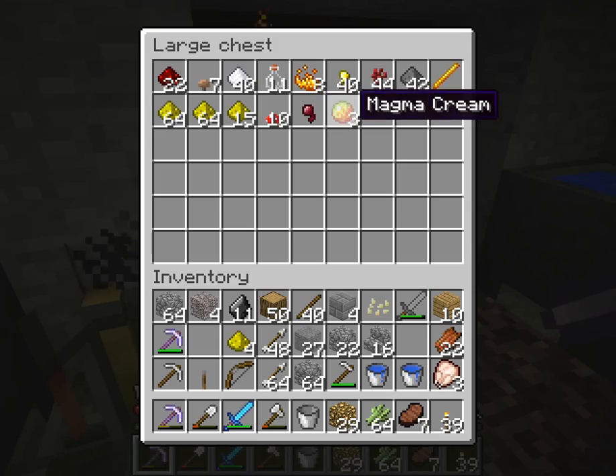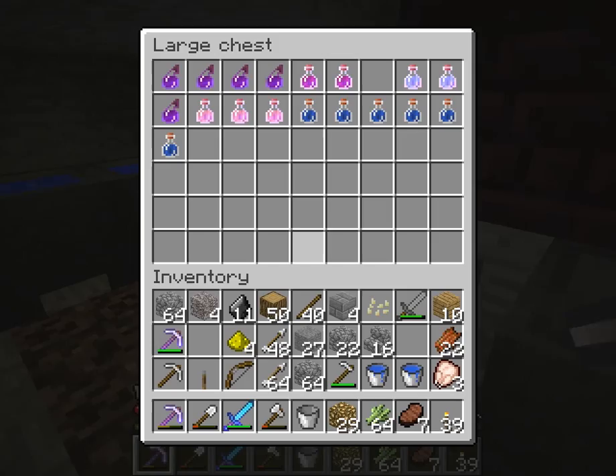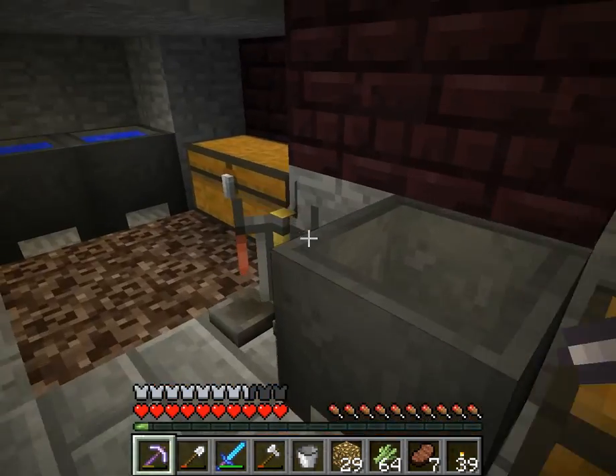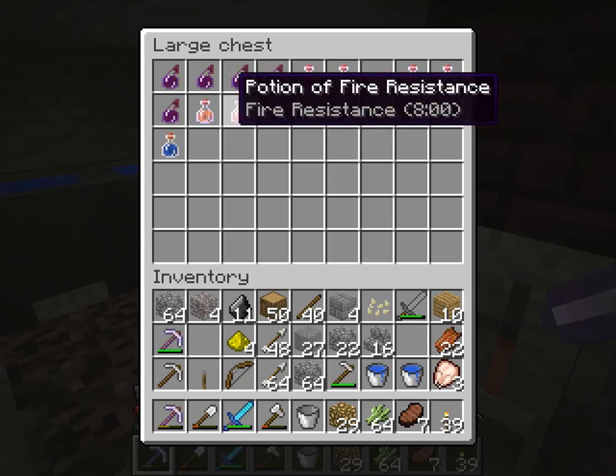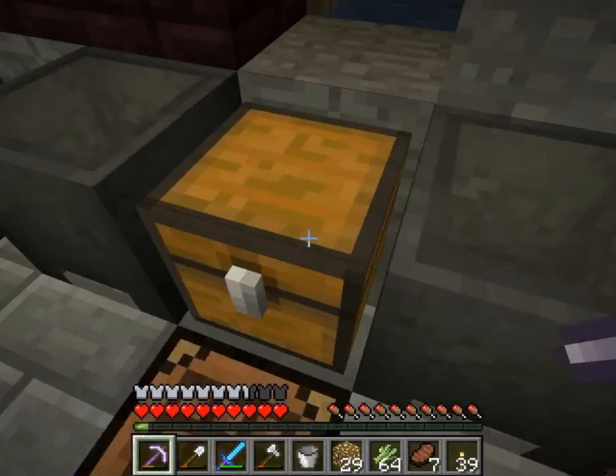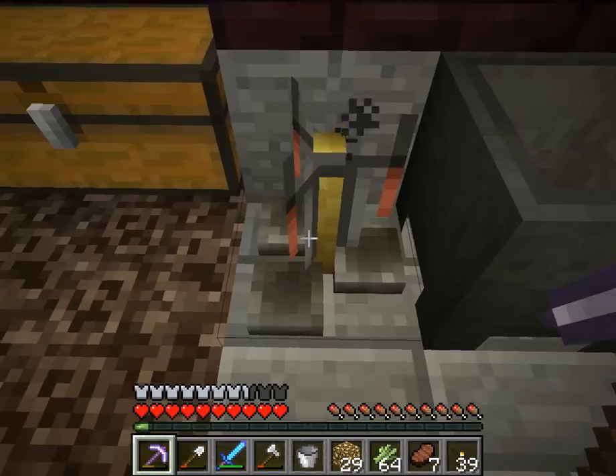I have some magma cream. I only have a couple of slime balls — I used all four of them to make magma cream, and I used one of my magma creams to make fire resistant potions. I have my brewing stands over here.